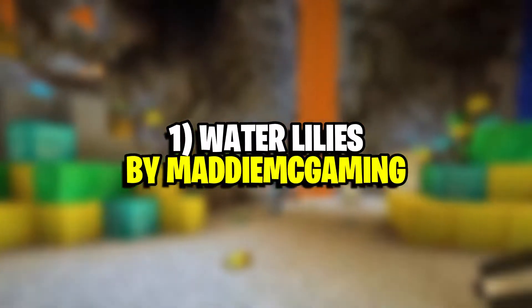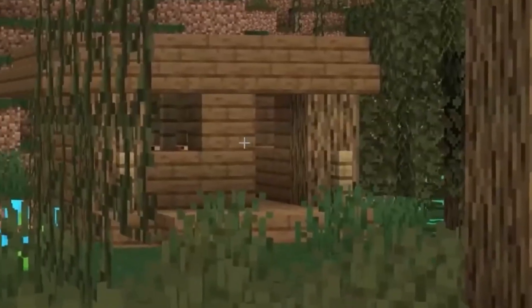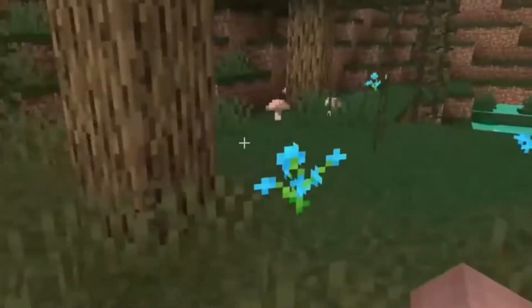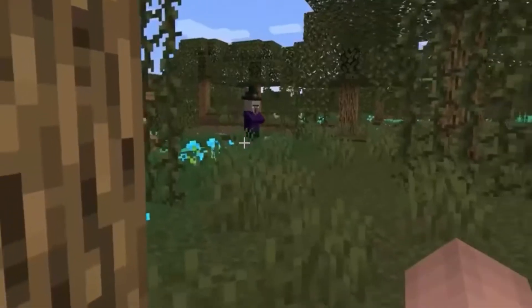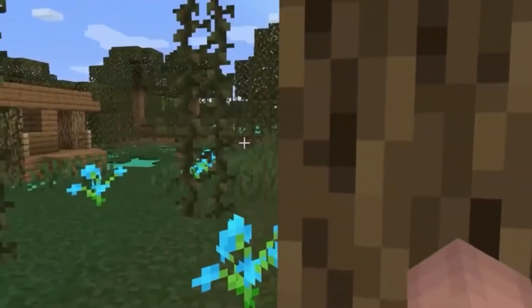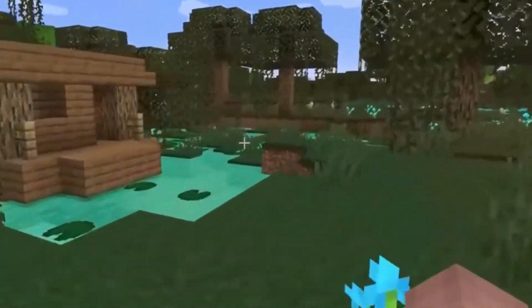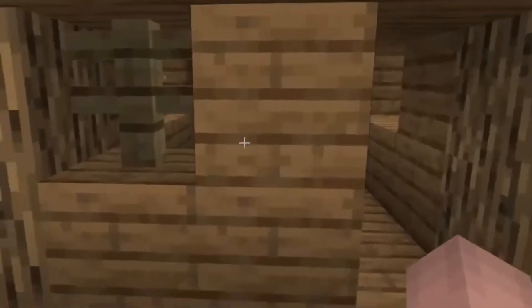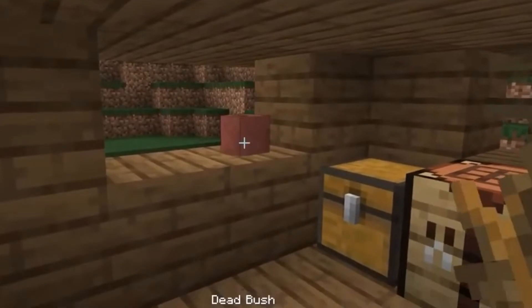Number 1: Water Lilies by MattyMC Gaming. One of the highest-rated Minecraft skins on the skin sites, Water Lilies is an intriguing skin. The skin's outfit is adorned with the titular water lilies, and the gown itself appears to be classical in nature. This gives the entire skin a feeling of ancient mythology while still sticking to its base concept of being centered on water lilies. Lovers of flowers or more delicate styled skins should feel right at home with this chart-topping pick.